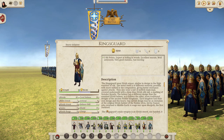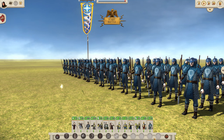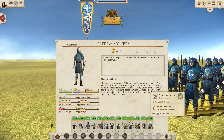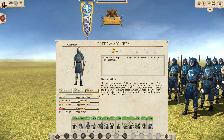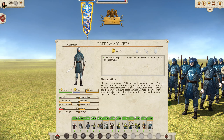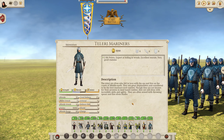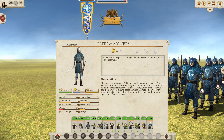Last but not least we have the Teleri Mariners, the only unit available from the port. I've really just included them for completeness because I don't think they are very good. They do have plus 2 hit points making them quite tanky, but have a low unit size. They are skirmish units — basically javelin units with quite low range and ammunition — and not great in melee combat either. But they are there to recruit if you have no other option. So that's going to be it for this one — I hope you enjoyed the faction guide and overview, and I will see you on the next one.